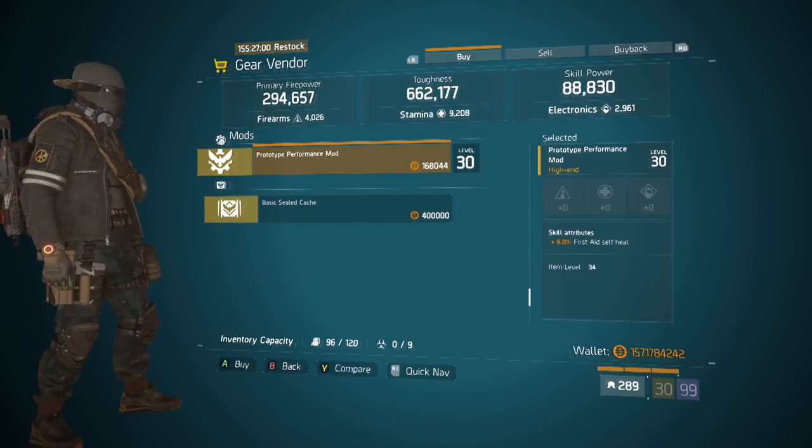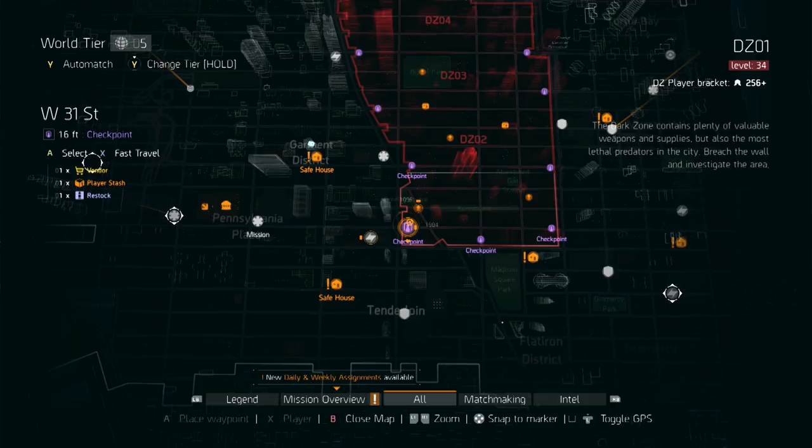Here we are at the Firewall safe house, and the mod we're looking for is this First Aid Self-Heal mod. This is a max roll, and it's how you increase the self-healing ability on all First Aid skills. Our next stop is the West 31st DZ checkpoint.